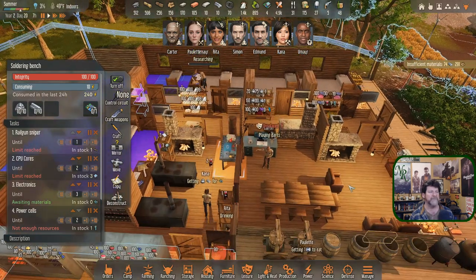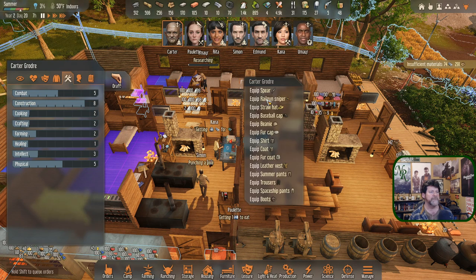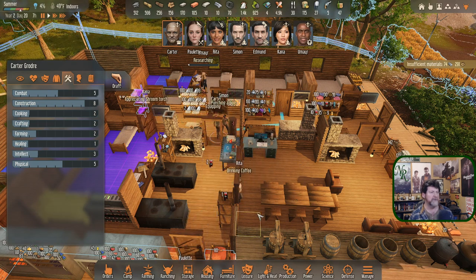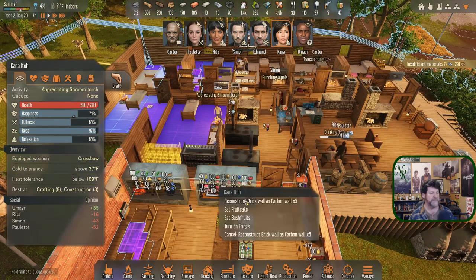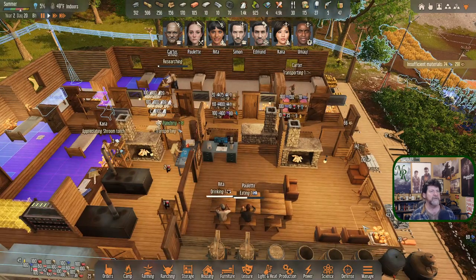Edmund probably should have the railgun for his trips out, but Edmund and Carter are the next best shots. Carter, why don't you grab the railgun sniper. Kana's going to appreciate a shroom torch, then eat some fruitcake, and then get to work on building another railgun sniper. That's Kana's plan for the day.